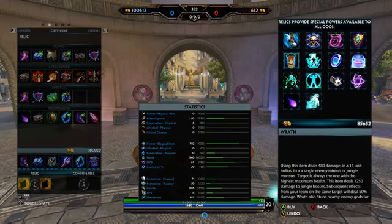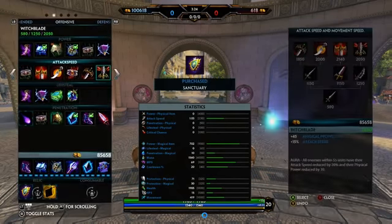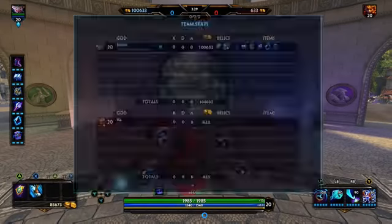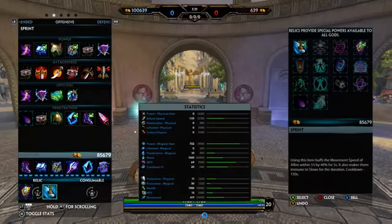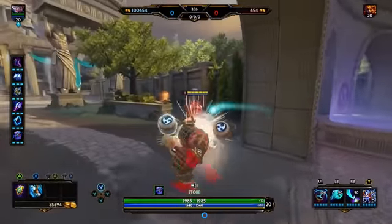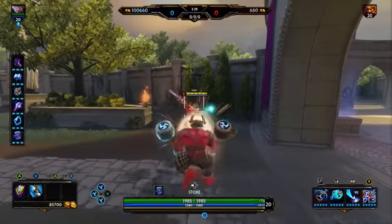Now you're going to want to go Sanctuary as your relic. After Sanctuary, go with a Speed Boost for Sprint. Taking a look at where we're at — we're sitting at 702 damage, and that's pretty good. So that's your base.